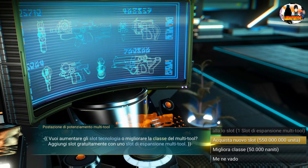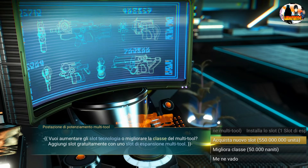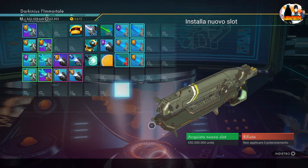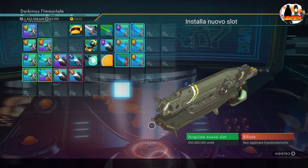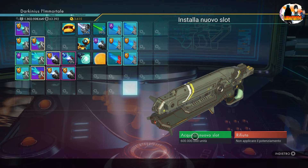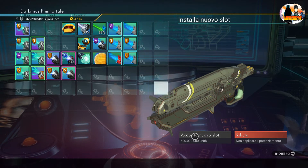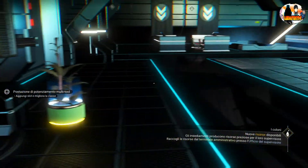Per quello che ci serve per creare la nostra build offensiva, ce l'abbiamo già. Per ogni acquisto aumenta sempre più — di 50.000 — e 600.000 è il cap massimo del prezzo. Avevo più multitool proprio per svagarmi: uno lo uso in un modo, uno in un altro. Adesso ci hanno accontentati, ma così è troppo per me. Comunque adesso potete mettere tutto in un solo tool.